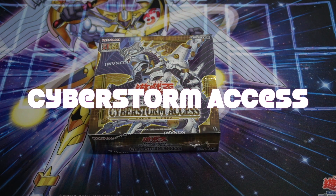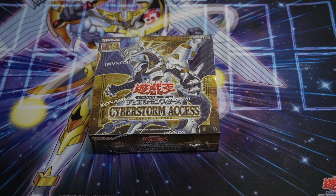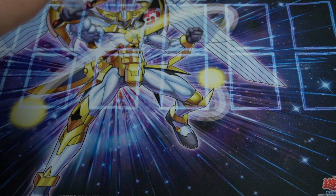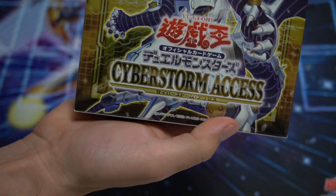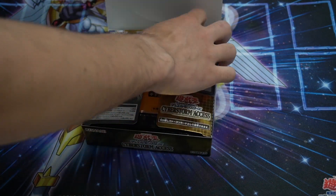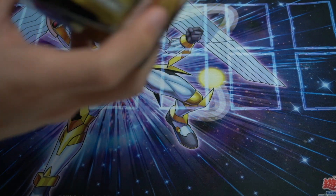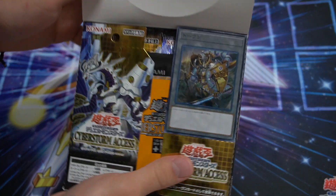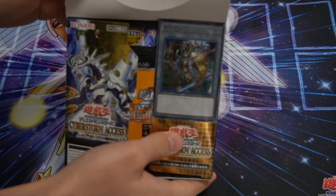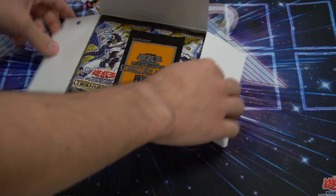Hey guys, welcome to another amazing box opening. Today we have the Cyberstorm Access box. I believe this is the last set for the current era — everything after this is going to be considered a completely new set, so I'm super excited to open this. In the OCG there's no first edition, but first edition boxes come with an additional pack that may contain a super secret rare card — I believe it's the Link 5 Firewall monster — and you also get a beautiful token. I don't actually know what token this is supposed to be; it might be one of those prize card tokens. Without further ado, let's begin.